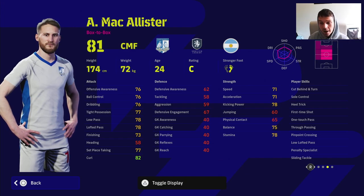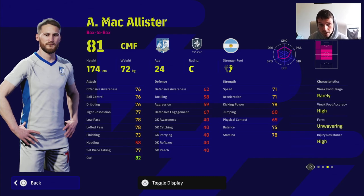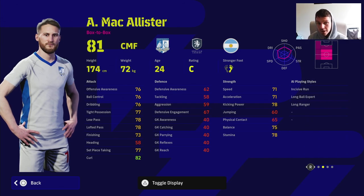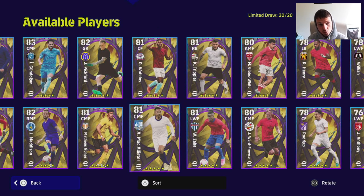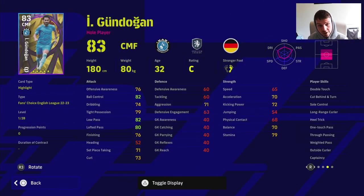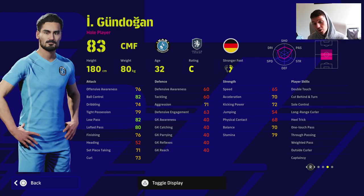McAllister is similar to Enzo Fernandez — box to box, unwavering form, with one touch pass, first time shot, low lofted pass, and pinpoint crossing. You can play him anywhere centrally — DMF, AMF, or CMF. I've used his standard card and I really like this version too. Moving on to Gundogan — he's got standard form but very similar qualities: one touch pass, double touch, really nice ball handling. If you're used to playing with a slower base player, he'll definitely do a job.